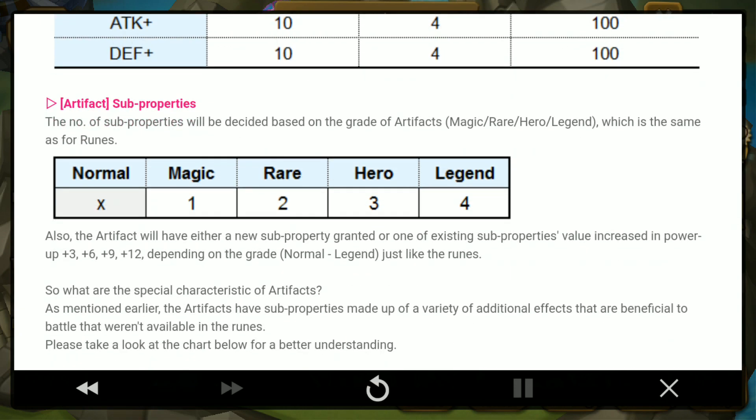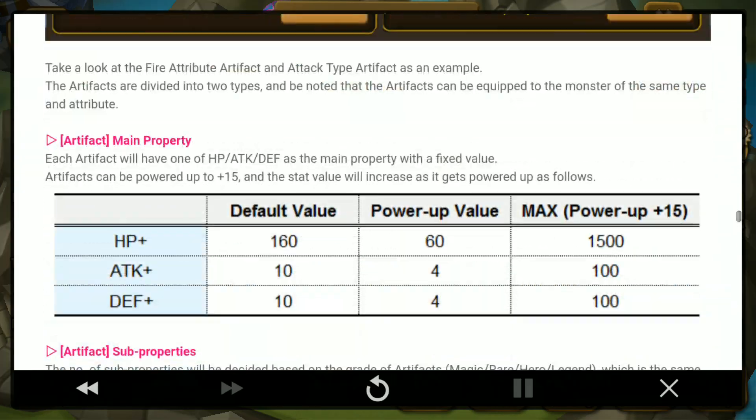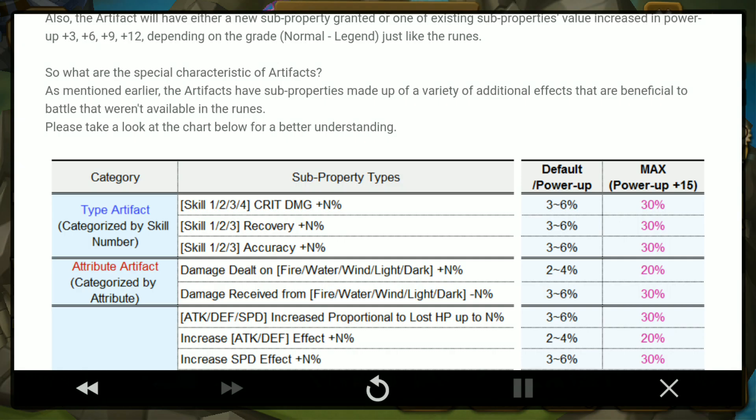The type artifact is categorized by skill number — skill 1, 2, 3 — and provides crit damage by a certain percent, recovery, accuracy by a certain percent. Default is 3 to 6 percent; when powered up to plus 15 the max will be 30%. So you can have an additional 30% crit damage, which is nice — nukers will do more damage. The attribute artifact is categorized by attribute: damage dealt to fire, water, wind, light, and dark units can be increased by up to 20%, and you can also reduce damage received.